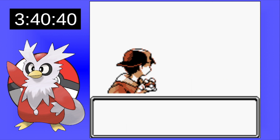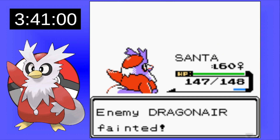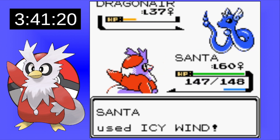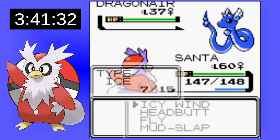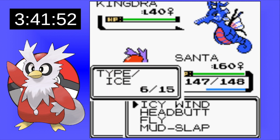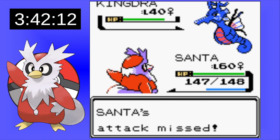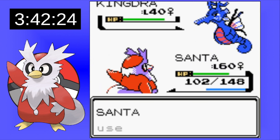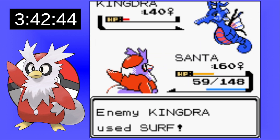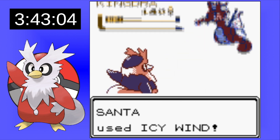Now we face Claire. She has Dragon types, and Santa is an Ice type that just demolishes these Dragons. Dragonairs go down to one Icy Wind. That leaves the Kingdra — I'm kind of nervous because its Water typing makes it not weak to Icy Wind. But we lower its accuracy, it misses a Surf, and you can see how little Mud Slap does versus how well Icy Wind does. Icy Wind on Santa is amazing and we easily take out the Kingdra.